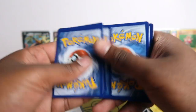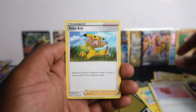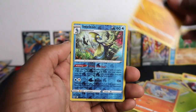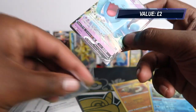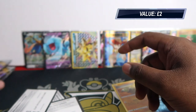Last Sword and Shield pack now - let's see if we get any hits. Ponyta, Cottonee, Scorbunny, Silicobra, Intelleon reverse - and we got Wobbuffet V! So from Sword and Shield: Zamazenta had Ndidi V and Zacian has Wobbuffet V - it's neck and neck so far.